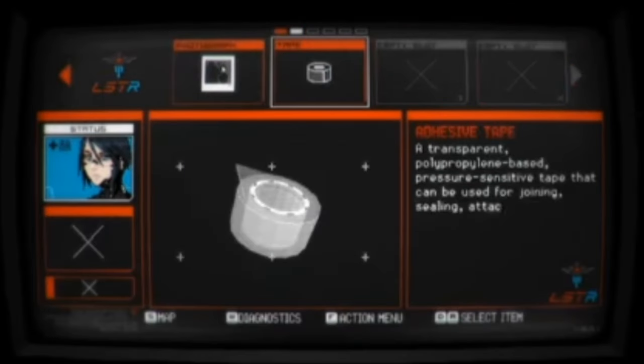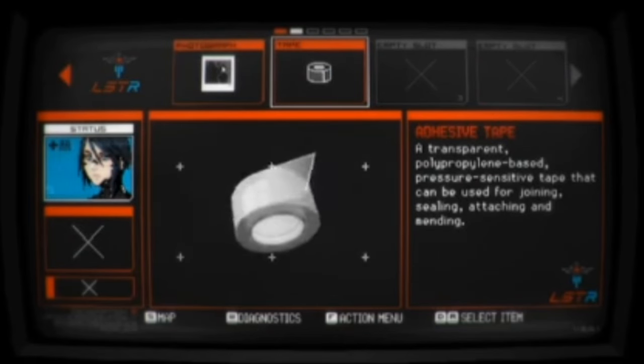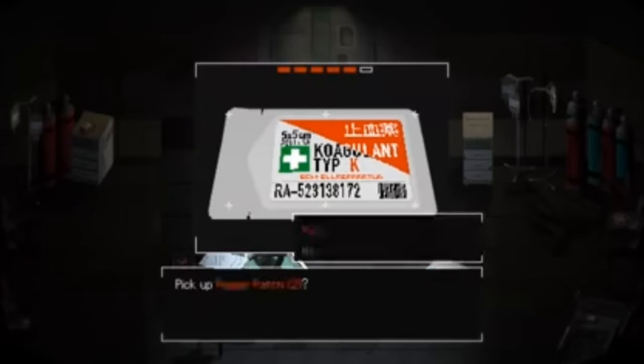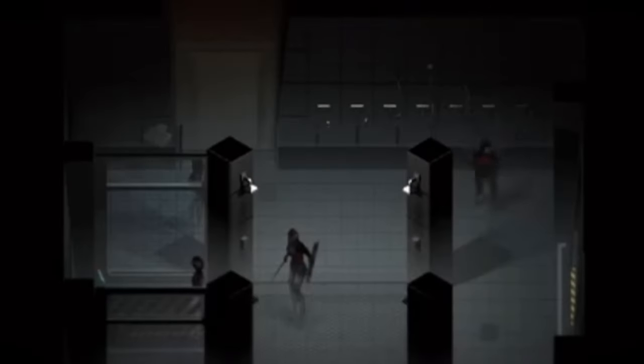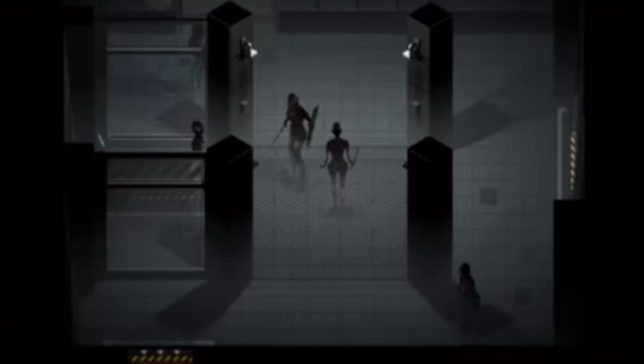Your inventory space is limited, so you need to carry items strategically. The inventory appearance and item selection mechanics are similar to Resident Evil's inventory system. You have to conserve ammunition and medkits, since they're hard to find. Enemies take lots of ammo to kill, so often the best option is just to run past them.